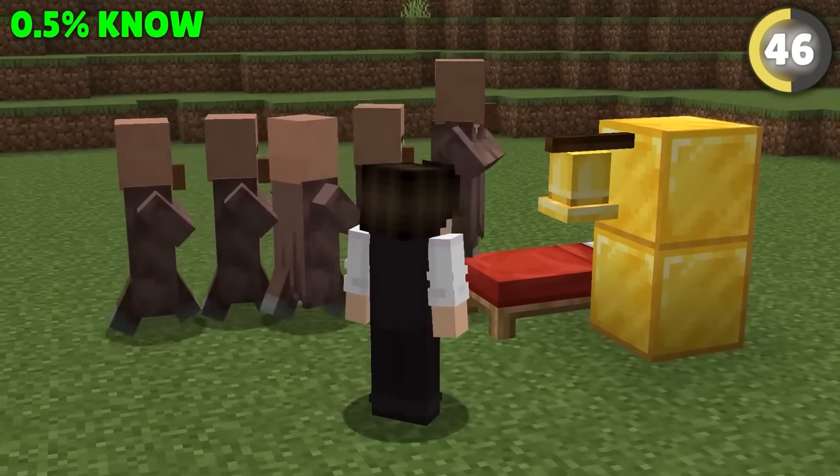Ladders take a lot of wood to make, and when you're exploring, you might make the mistake of wasting wood for no reason. Instead, grab a friend, get some shields, and start punching each other. The knockback can launch you six blocks into the air with some real speed.